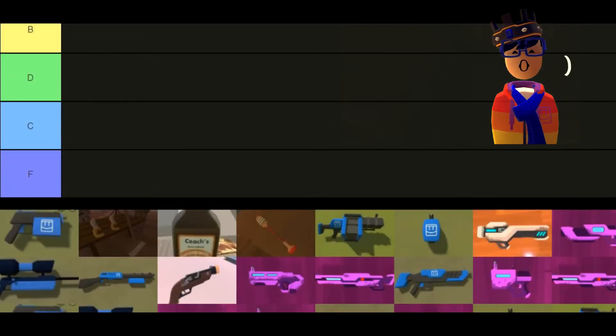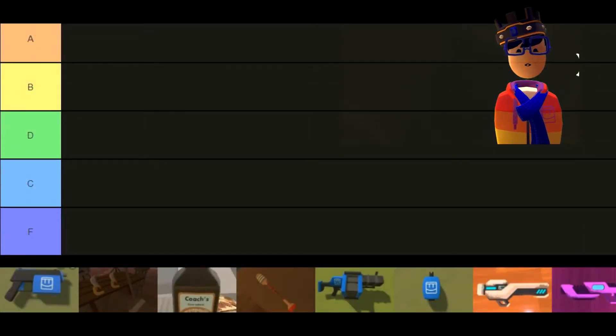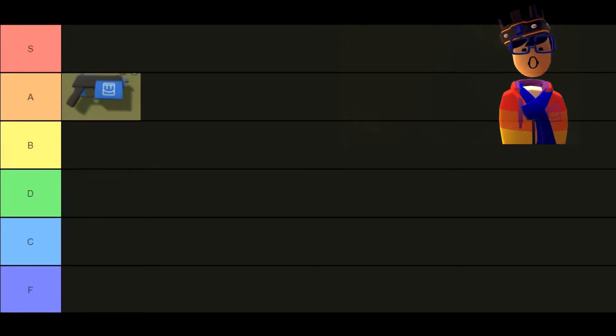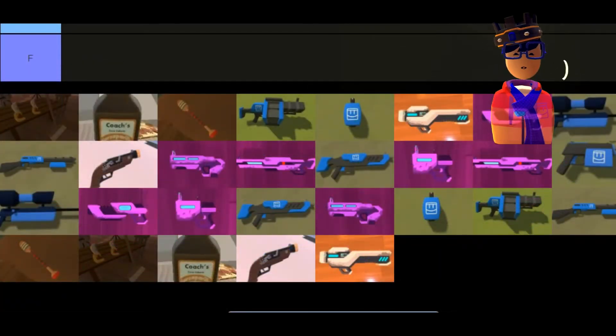Starting off, we have the paint pistol. The paint pistol is a great starter weapon — it's great for paintball obviously, since it's the weapon you start out with. It's great close range and long range, you just have to tilt it up a bit. It's pretty solid and since it's literally the base weapon of paintball, it belongs in A tier.